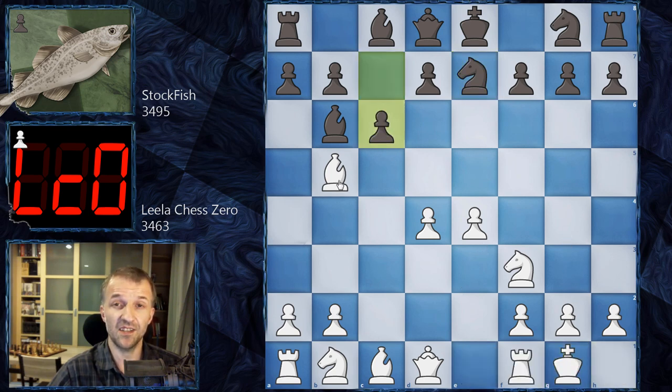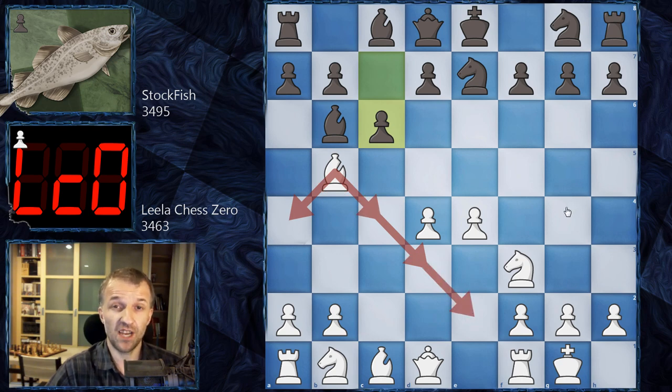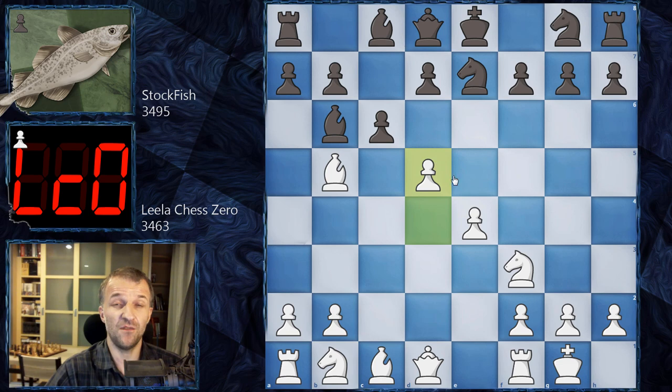Now we have castle by LilaChessZero, and c6 harassing the bishop. What would you play as white? Moving the bishop — a4, bishop d3 (the best move), bishop c4, or bishop e2 — all of these are great. However, LilaChessZero doesn't agree with Stockfish's evaluation and plays d5. What a move! This is just a mind-blowing move. The bishop is under attack — what to do?